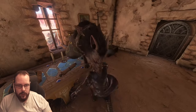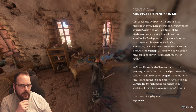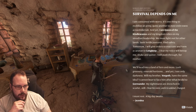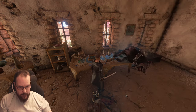Wolves — I'm trying to read the lore, you bastard. Let's enable the HUD. Caravan to Lone Keep: 'Survival depends on me. One thing to mobilize an army, quite another to move an entire town across Embervale. I am queen of the Kindle Wastes, and my kingdom relies on my steadfast leadership. We must seek fertile pastures, find safety tomorrow. Tomorrow I will give orders to evacuate and form a caravan to Lone Keep. I fear my voice will betray me. We will head into a land of fern and moss. Lush greenery, emerald horizons, and yet I see only darkness. Will my brother Wargoth have the same idea? My nightmares are drenched in scarlet. Still I hear his voice, and it is unkind. I must rest — a very big day awaits.' Jasmina.